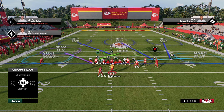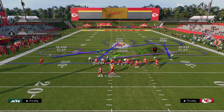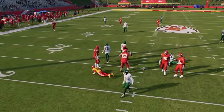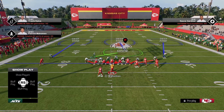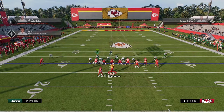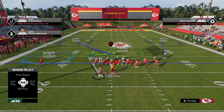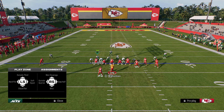A super advanced option: put your user in a deep third, put the safety in that outside third to the left, and at the snap switch-stick onto the slot receiver. This gives you split field coverage. Alternatively, keep it more basic — soft squat the corner, put the defensive end in a vert hook or three-rec to the running back, and run basically a cover three to the right side.